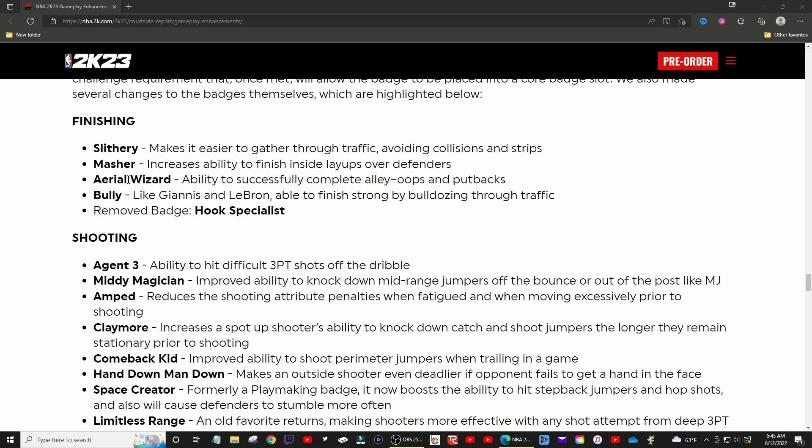Aerial wizard would be decent for finishers who like to play like a big man — like a six-foot-nine wing. I like to run lob city finisher on at least bronze in any game. Aerial wizard is the ability to successfully complete alley-oops and putbacks — two badges put into one. I still think it belongs in tier one because you're combining two really underpowered badges into one. It'll be very usable and will provoke people to run it.